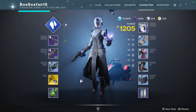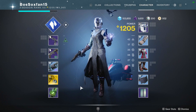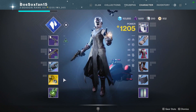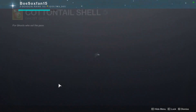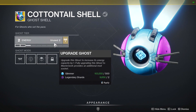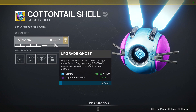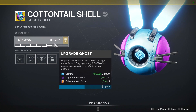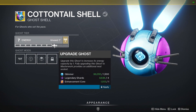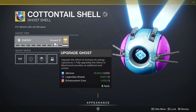With the changes that came in Beyond Light, one of the many changes was to your ghost shells. Right now I have three ghost shells, and you're going to see that the ghost shell has to be leveled up now. But when you level it up, unlike armor and stuff like that, it only requires legendary shards and enhancement cores. So if you have a ton of enhancement cores, you can set up a few different ghosts and you won't have to have a million ghosts.